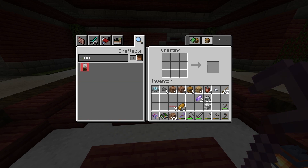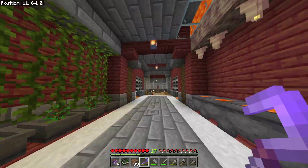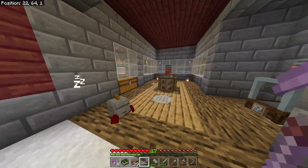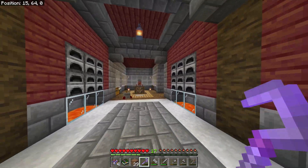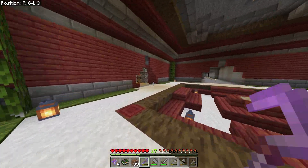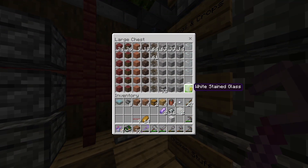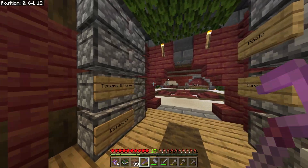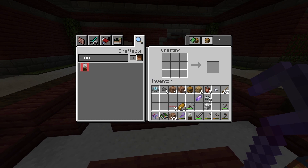Let's have a quick look at the cloche again - all we're missing is the glass. This is easier than I thought. I've got some spare glass left over from building the relay powered room. Let's make this sucker - boom!